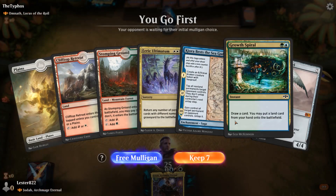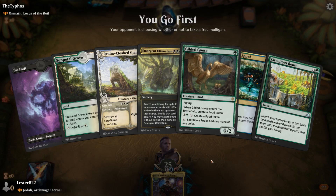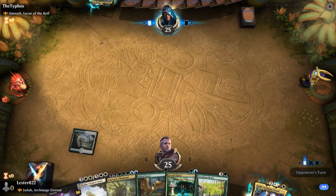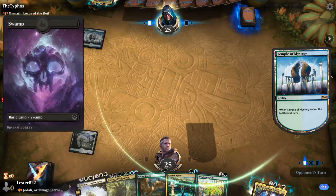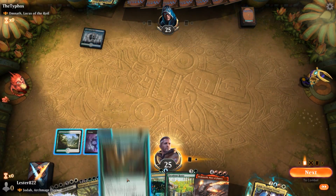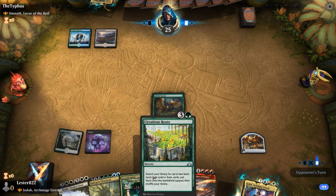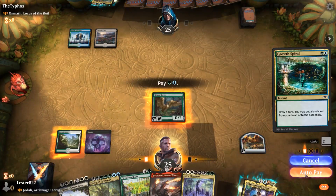The first opponent we're facing is an Omnath deck, so this deck is either going to care a lot about lands or a lot about elementals. It looks like I have a pretty good hand. The Circuitous Route allows me to get my colors pretty fixed. As long as I can pull one land next turn, I can play Circuitous Route and I'll have enough mana for basically the rest of the game.